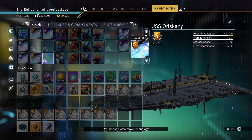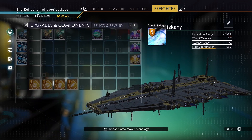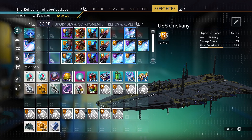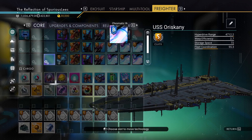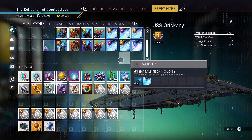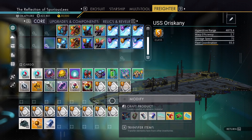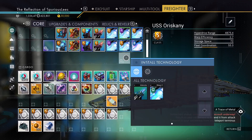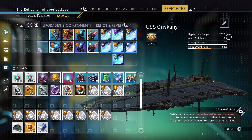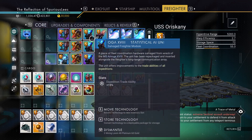S-classes around that. We might be missing one — yeah, that one there. We need another antimatter housing. There we go, that is better — we're going to go with that. We'll keep the matter beam in the corner.